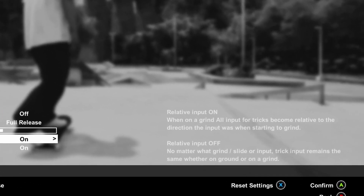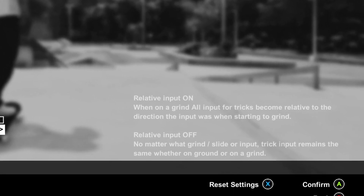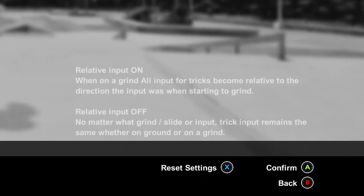But personally I learn better with visual demonstrations, so let's start with an example with trick relative inputs turned off.